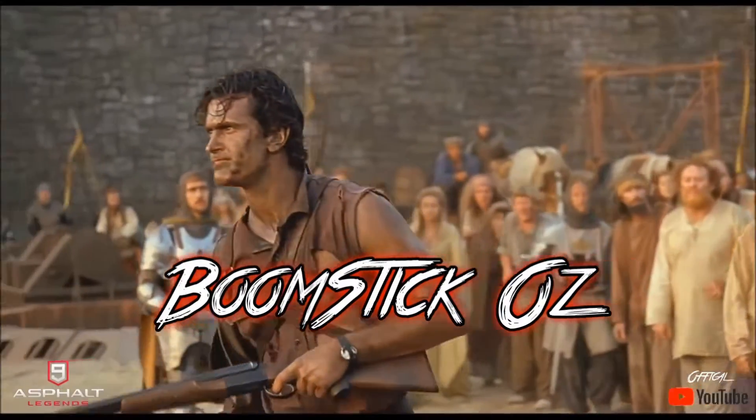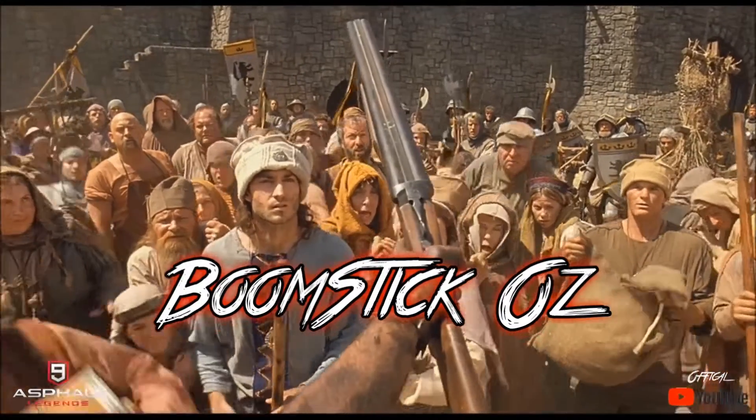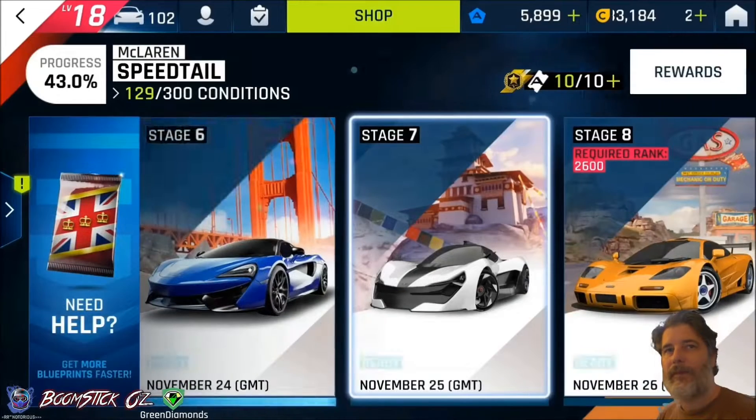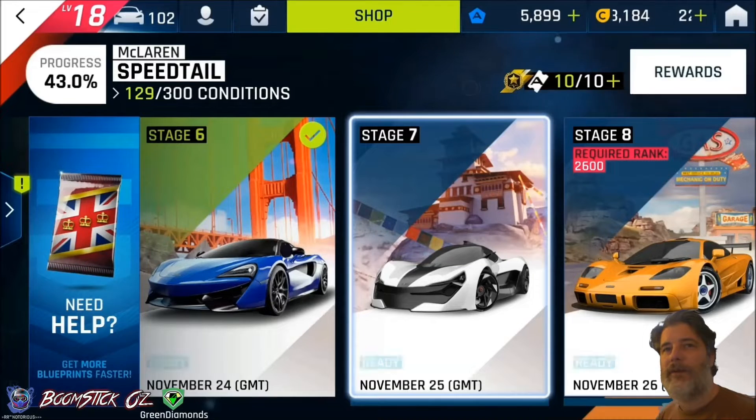See this? This is my BOOMSTICK! Hi everyone, BOOMSTICK here from Renegade Racing. Today we're looking at the McLaren Speedtail Special Event. We'll be taking a look at Stage 7 which uses the Apex AP Zero.